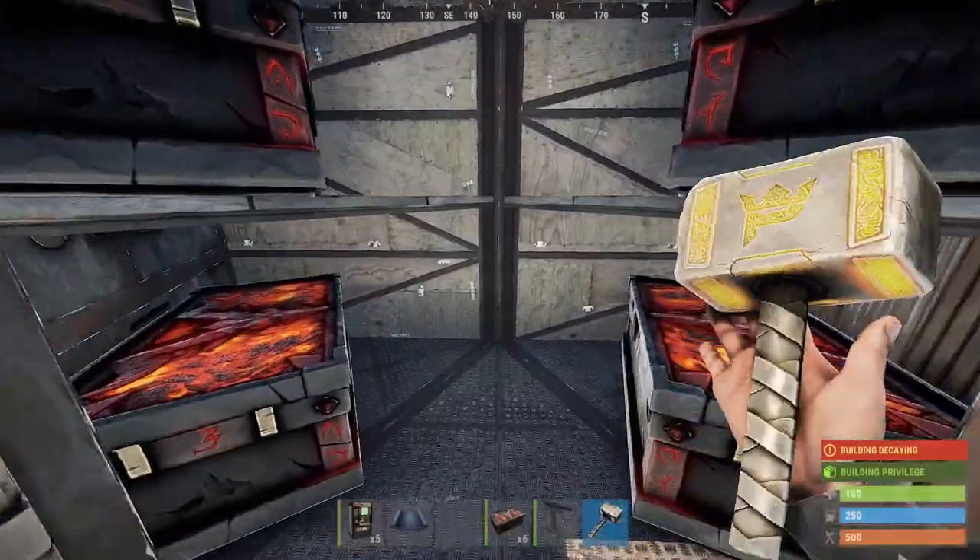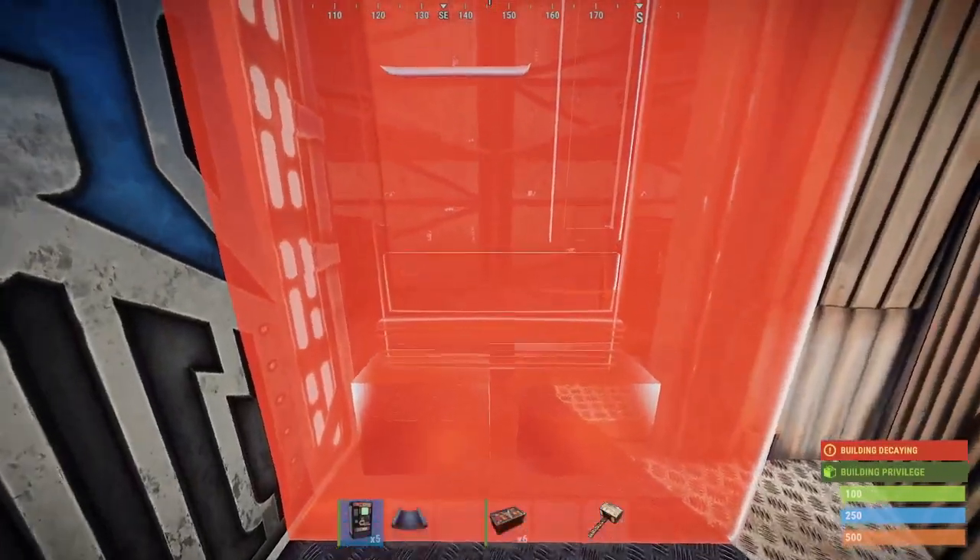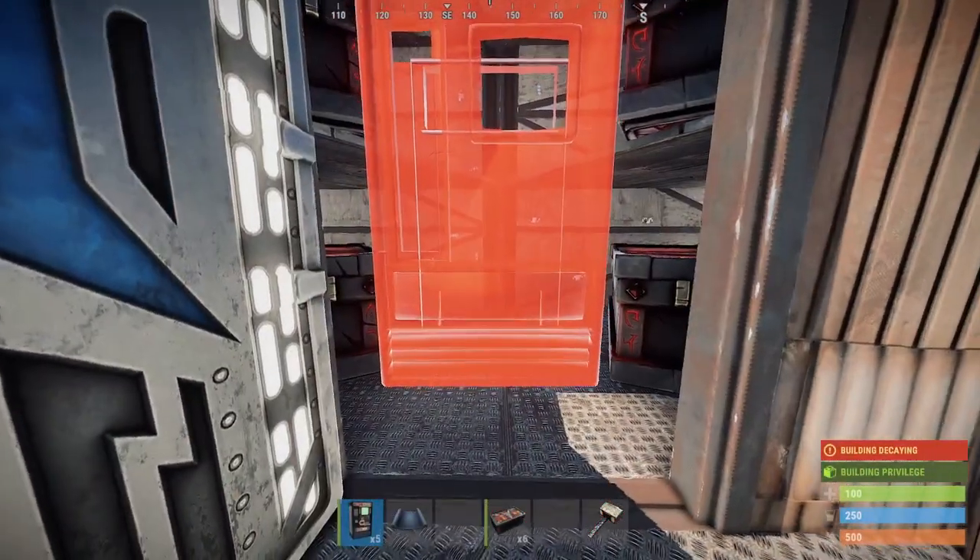At this stage of the build, before the vending machines are down, I like to put a shotgun trap here. So we've got your traditional drop-down loot rooms with shotgun traps at the bottom.